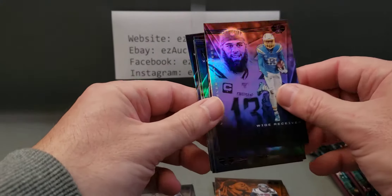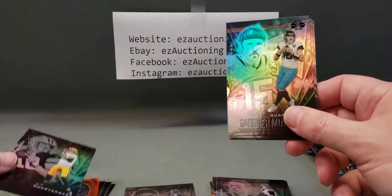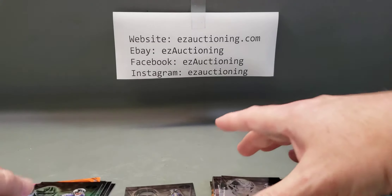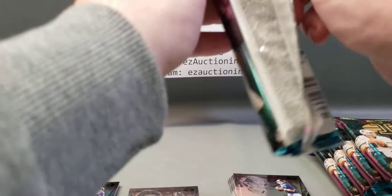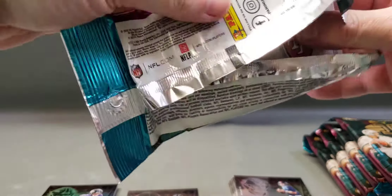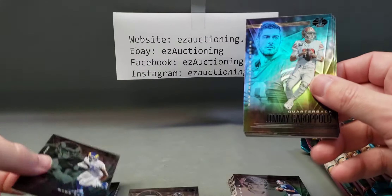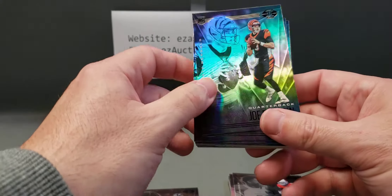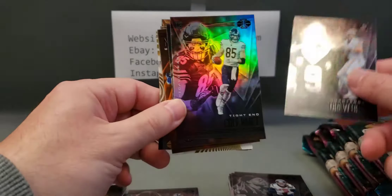Continuing through the pack: Keenan Allen, DK Metcalf, Matt Ryan, Jordan Love rookie, Gardner Minshew, Denzel Mims rookie, Daniel Jones, Devin Duvernay rookie, Van Jefferson, Jimmy G, Kenyan Drake — there's a nice Joe Burrow rookie. Another Will Fuller, another T. Higgins, Drew Brees, Cole Kmet.